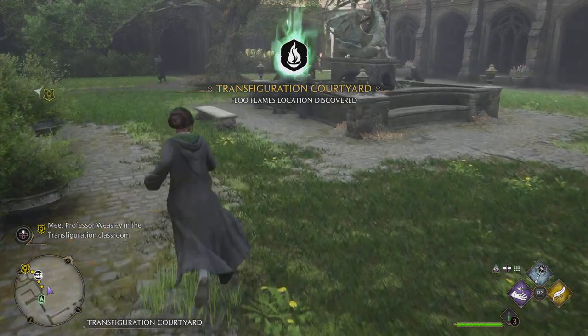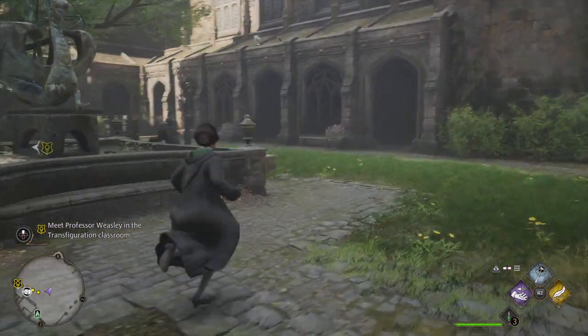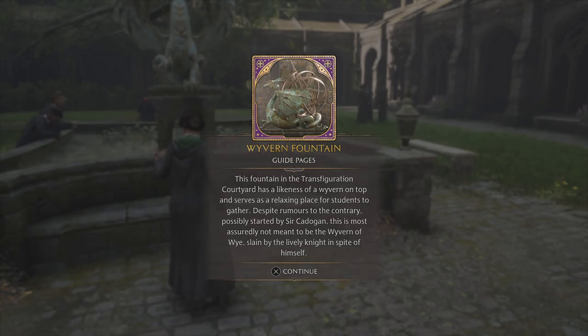Let's make sure we unlock that one. A wyvern fountain — this fountain in the Transfiguration Courtyard has a likeness of a wyvern on top and serves as a relaxing place for students to gather, despite rumors to the contrary possibly started by Sir Cadogan. This is most assuredly not meant to be the wyvern of Whys, slain by the lively knight in spite of himself.